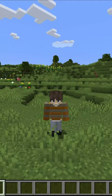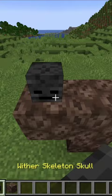Number one, build this shape and put Wither Skulls on top to make your own little assistant.